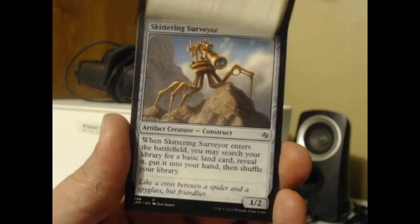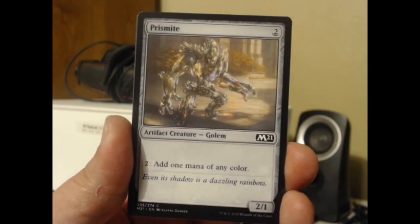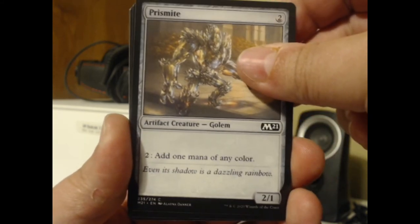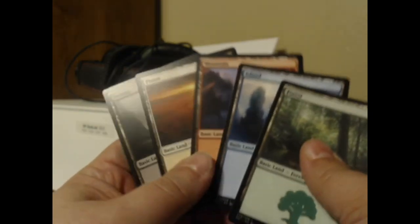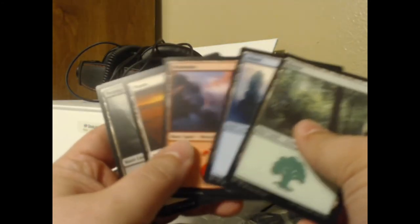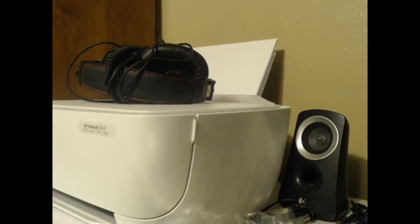Rupture Spire — not a terribly exciting land. Skittering Surveyor — not terribly exciting either. Prismite — good Lord, I actually throw these things away on sight. I've seen so many of them in my life. And it looks like we got one of everything: a Forest — five lands, the whole rainbow indeed. Nothing unique land-wise in a Rainbow pack, but the fact remains it's a Rainbow pack, and that is a tough one to come by.